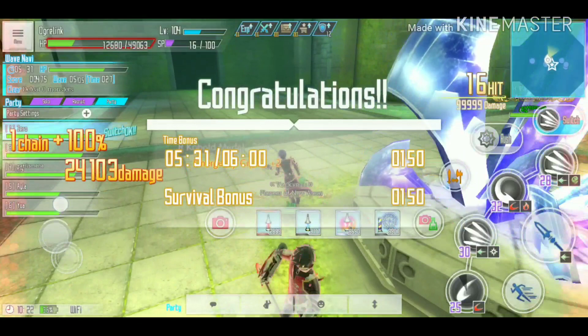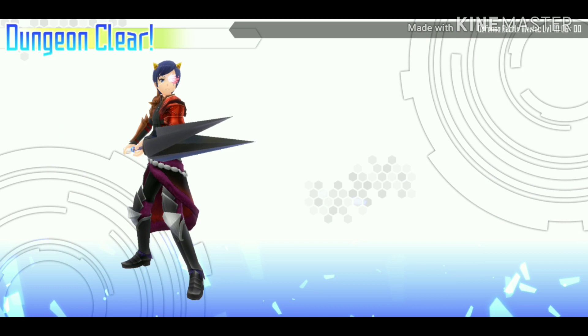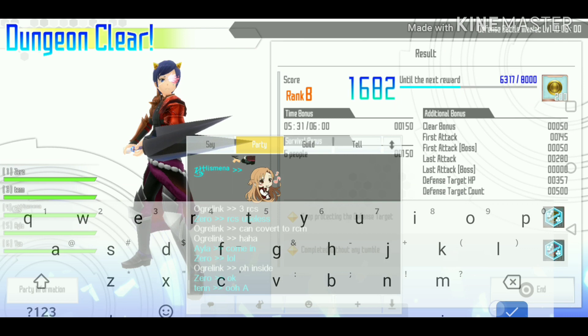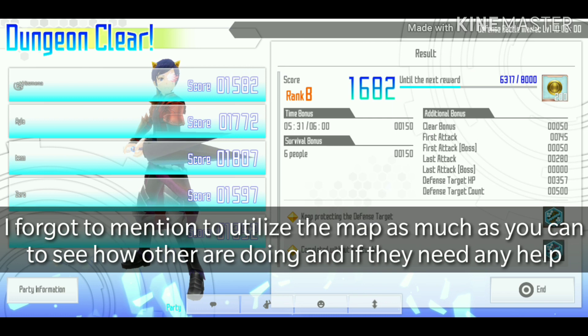For solo play, take an assist character instead of just Koharu, since assist characters can attack monsters on their own. Stay as close to the crystal as possible to maximize the assist character's roaming ability and coverage of other sides of the crystal.